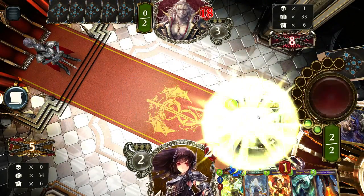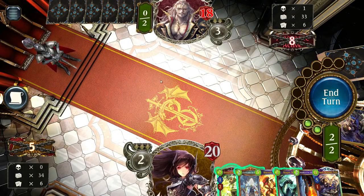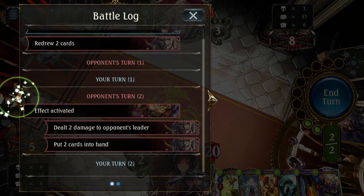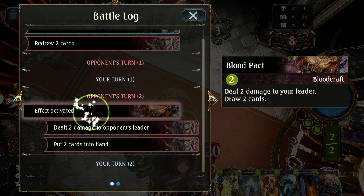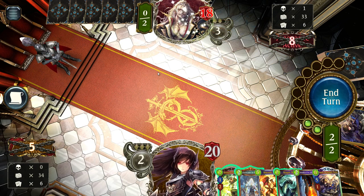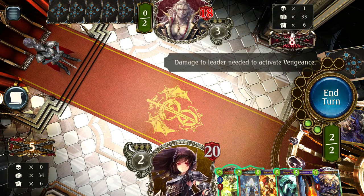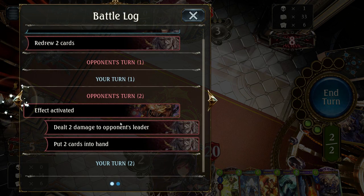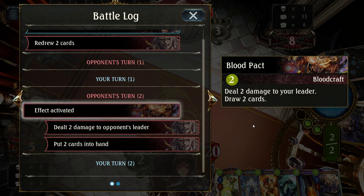Effects played are shown on the left and right sides of the screen. Looking at the battle log, our opponent played a 2 play point spell card that said 'deal 2 damage to your leader and draw 2 cards.' Bloodcraft's main mechanic — Vengeance — activates when the leader's health is at 10 or lower, so he is using this card to lower his own health to activate Vengeance while gaining the benefit of drawing two cards.